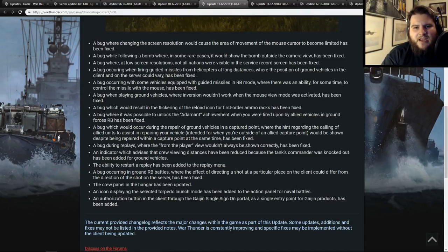A bug where it was possible to unlock the adamant achievement when fired upon by allied vehicles in ground RB forces has been fixed. With update 1.85 they've actually taken away team killing in Air Arcade, and I'm wondering if they'll add that in Air RB as well. In ground RB, team killing was taken out a long time ago — you can still team kill with artillery but that's less your fault. A bug during repair of ground vehicles in a capture point, where an incorrect hint about calling allied units to assist was shown despite being inside a capture point, has been fixed.